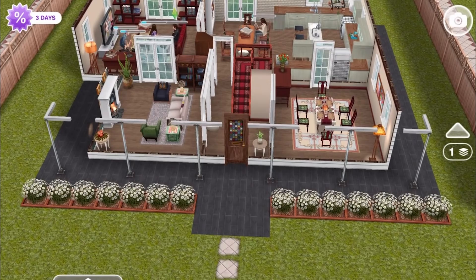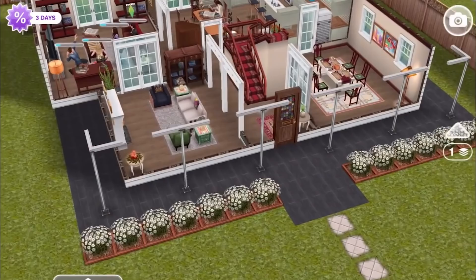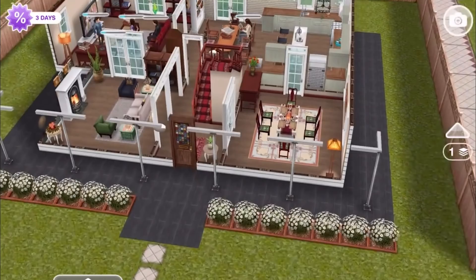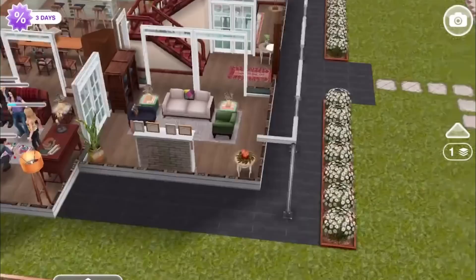Here is the front door and the patio area, which is meant to represent the iconic porch where so many things happen on the show. The show is on Netflix and various other places if you want to watch it. There are usually a few steps up onto the porch and some furniture for people to sit on, but there's just not enough room on a standard size lot for that.